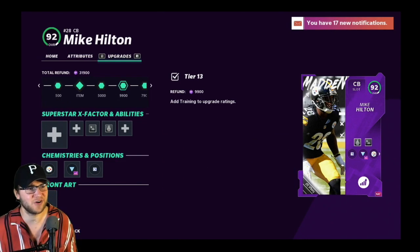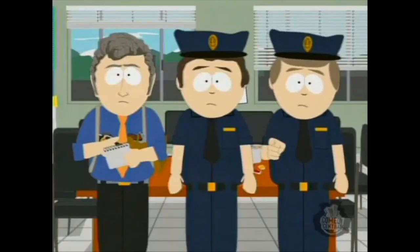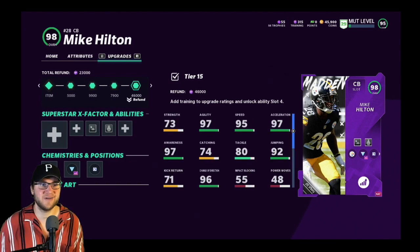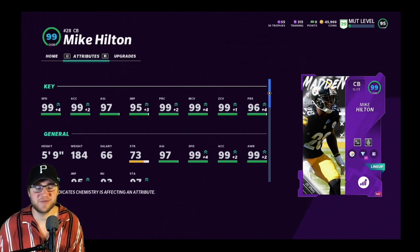In total it took about 69k in training to get Mike Hilton up to the 99 — so that's not bad. That's around 150 to 170k coins depending on what card you get. This game was recorded earlier on my Twitch channel. If you haven't checked out the channel, link down in the description below — go ahead and follow, hit subscribe.